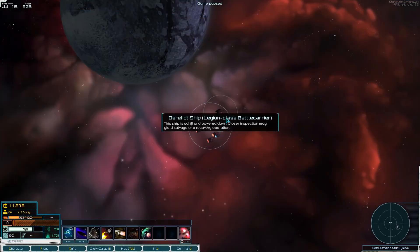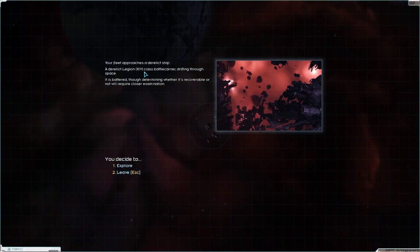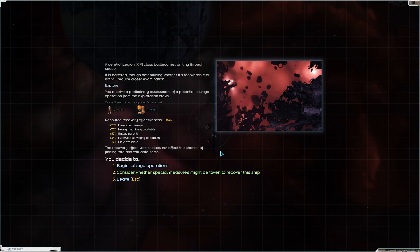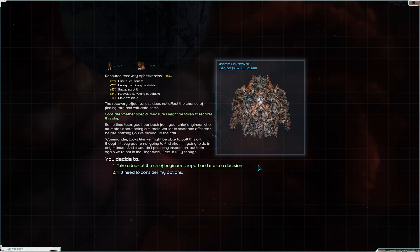Let's go ahead and take a look at this derelict ship. It's drifting through space — let's explore it. We're going to have to spend a story point to do this, it is totally worth doing. Consider whether special measures might be taken to recover this ship — there it is, Legion 14.